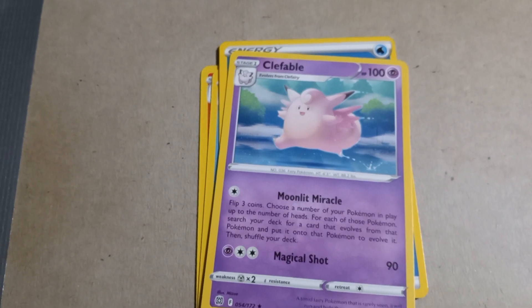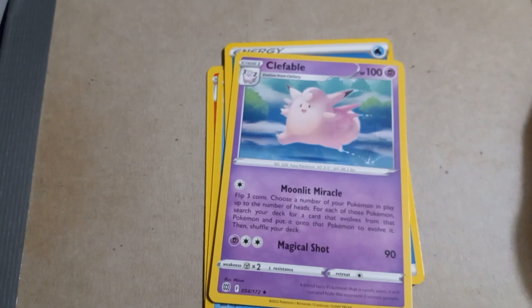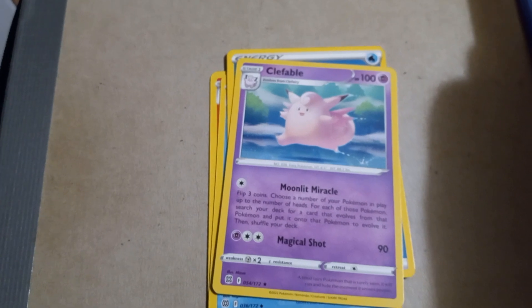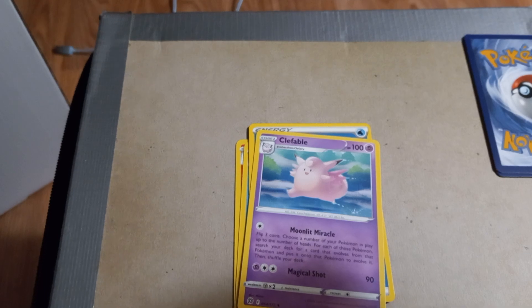Clefable with Moonlit Miracle and Magical Shot, 100 HP. Wow, it's the first time I think I've seen a Pokemon with 100 HP — well, I barely ever look anyway, so who knows, I could have found many others and didn't even notice.